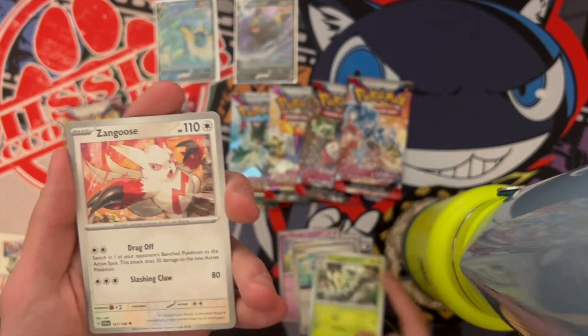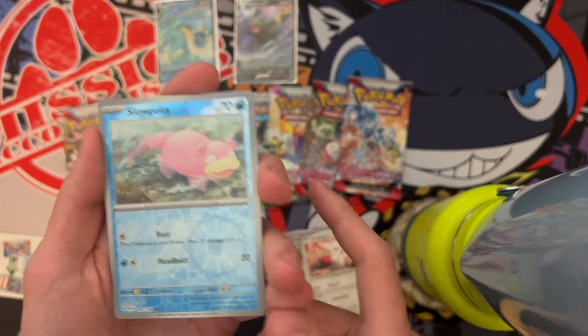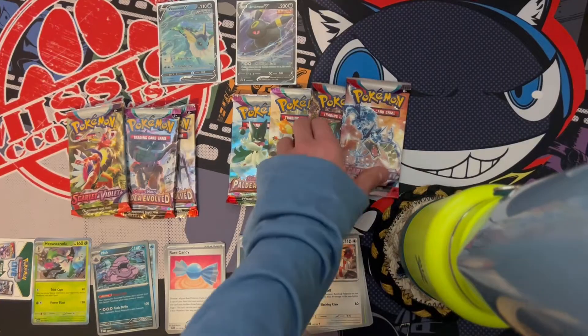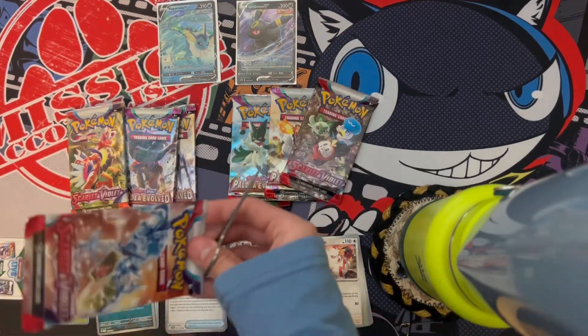We got Florgato, Zangoose, Slowpoke, Muk, and just a Meowth's Gallade Hollow. Looks like Vaporeon has taken an L there with the dud pack.